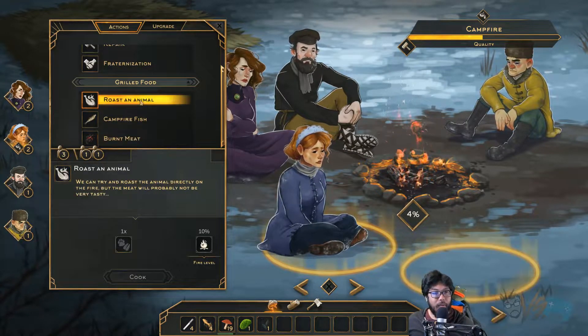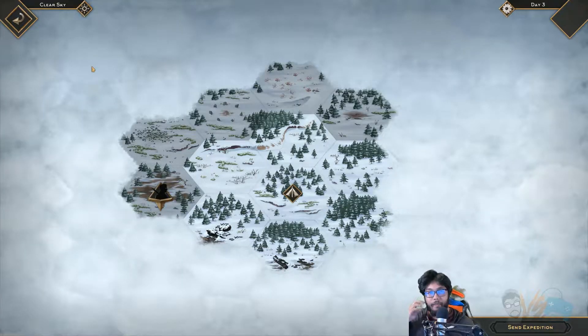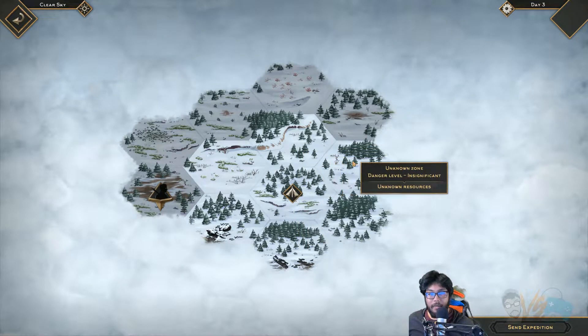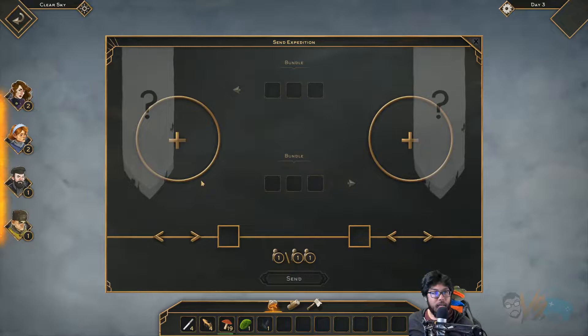Roasted animal, campfire. What a bad day. Okay, we're going on an expedition. Moss, bark, berries, needles — those are pretty good. We're going to try going here. Camp, expedition. See, it doesn't let me go back out once you click it — it's a little whack.